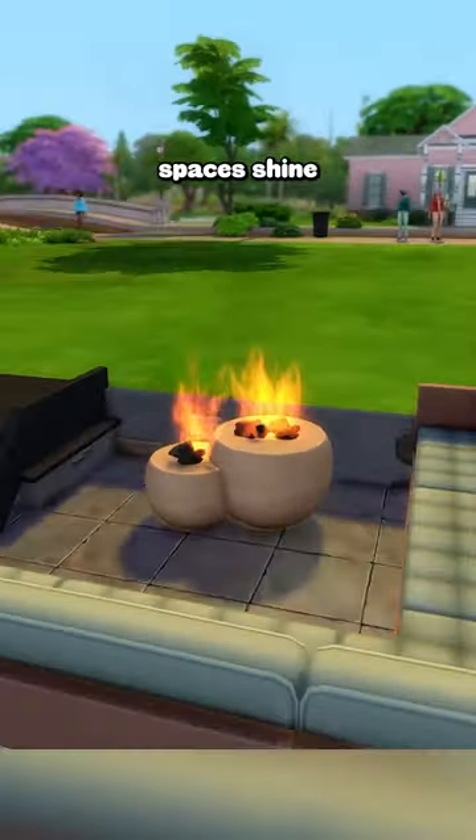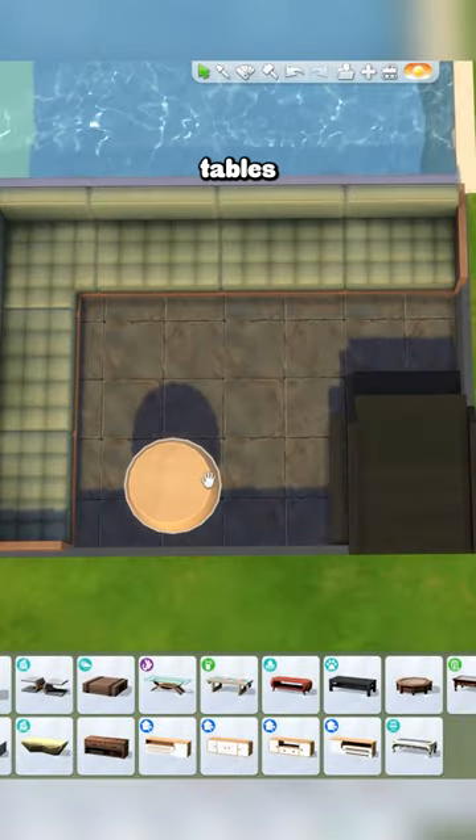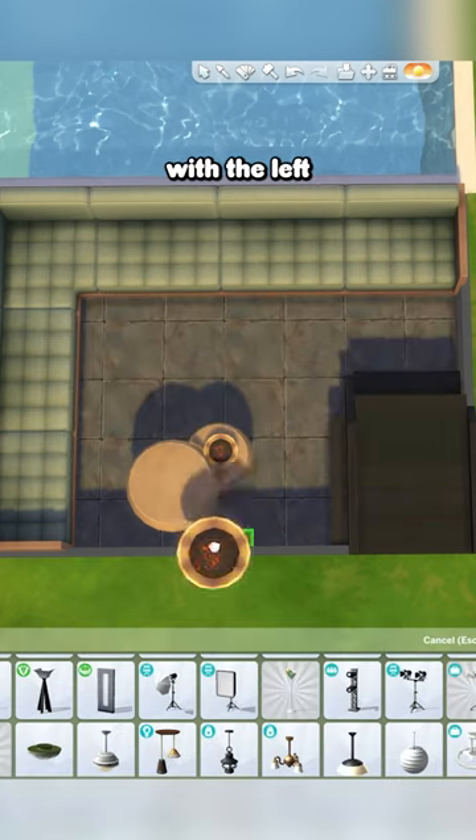This cool fire pit will really make your outdoor spaces shine in The Sims. First, make sure bb.moveobjects is on, and then you're gonna grab two of these tables from the Desert Luxe kit. Then take this floor lamp from Get Famous and size it down with the left bracket key.